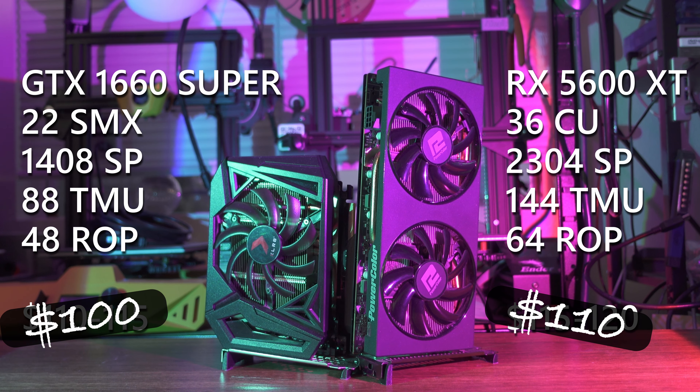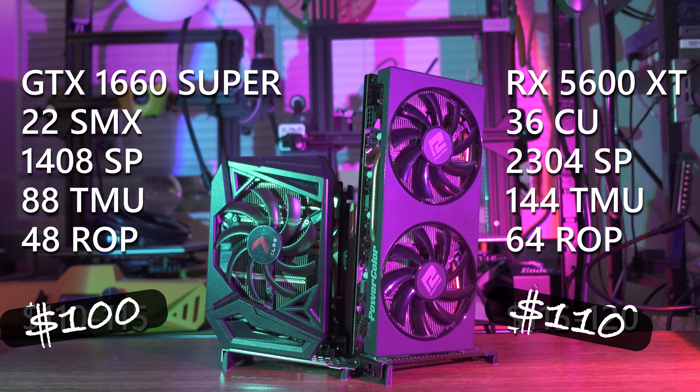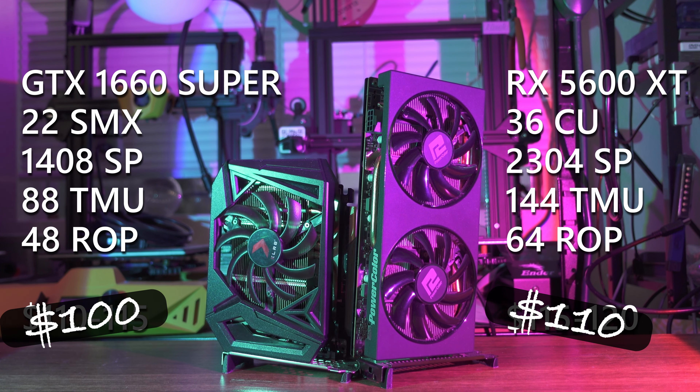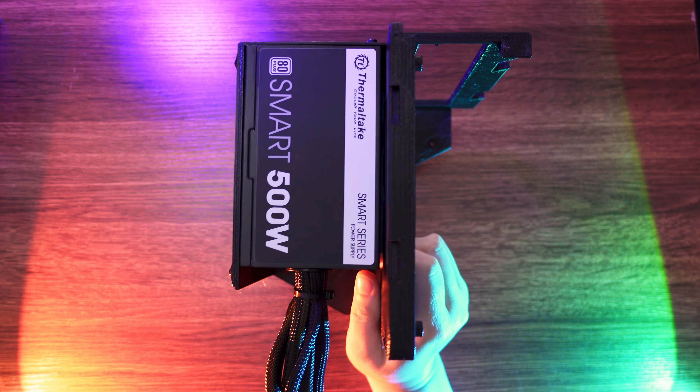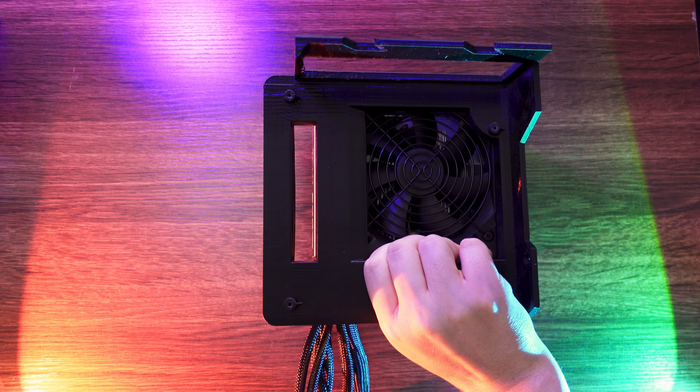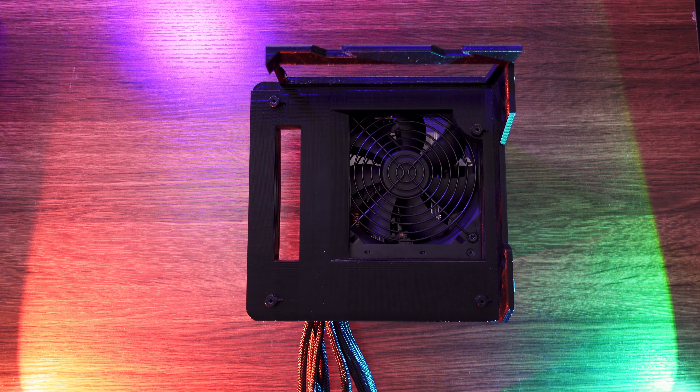This change, plus our CPU prices, brings our total platform cost — CPU, GPU, motherboard, and RAM — up from $235 to just under $300 before factoring in case and power supply. I'm once again using a basic Thermaltake Smart 500-watt power supply and one of my 3D printed test benches for this build. With all that out of the way, let's see how these two budget hexacores perform in the test suite.